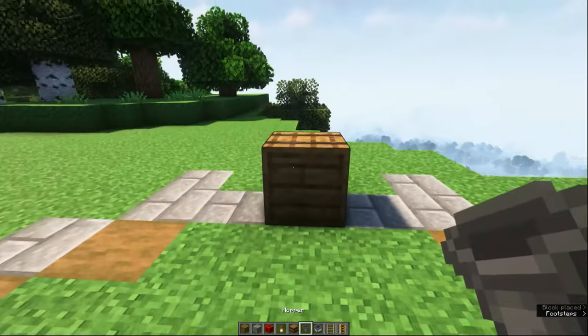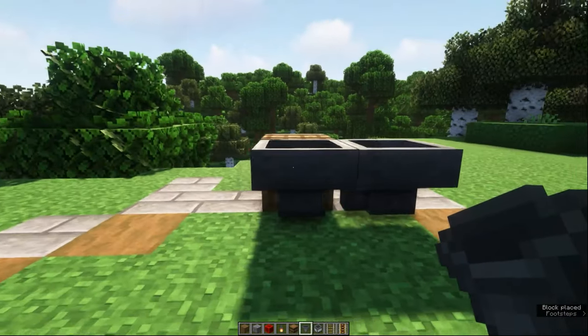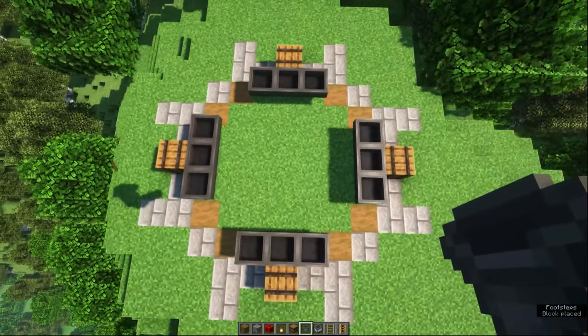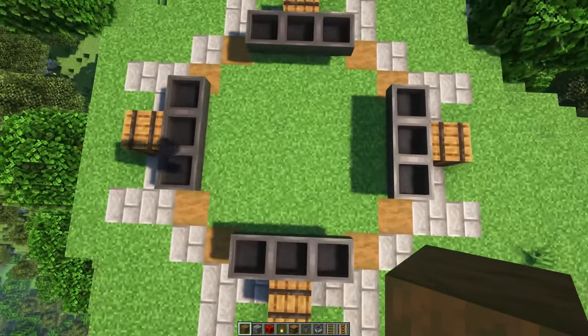You want to face three hoppers facing into the barrel. In the end it should look like this. On top of these hoppers we're going to place rails.